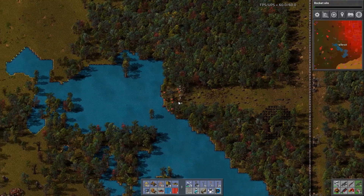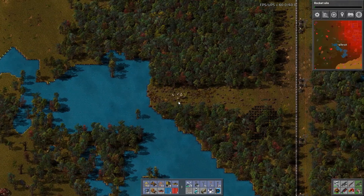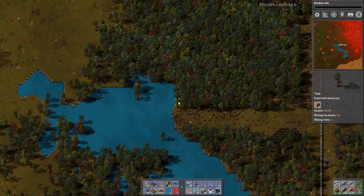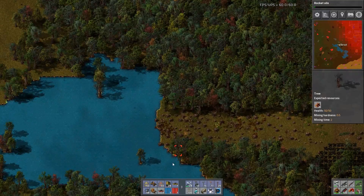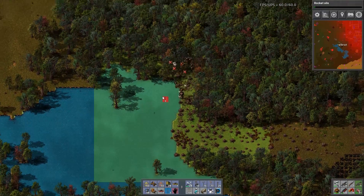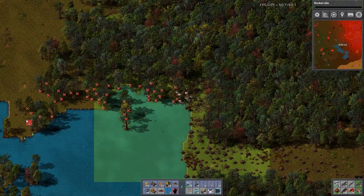I'll recharge my robots and then go back across. Now they should all just go grab all those trees and then that's it — we're done. What we're going to do is remove some of the bases. I can't get through this — tell you what, take out that lot and that lot.